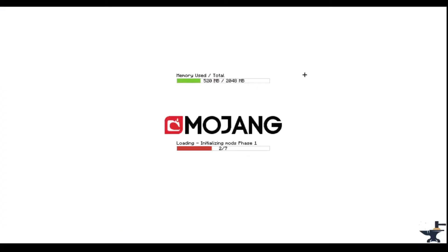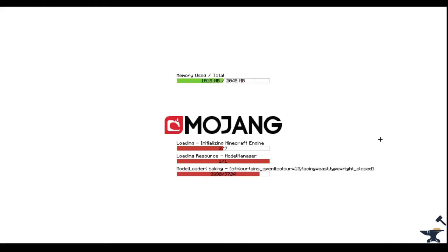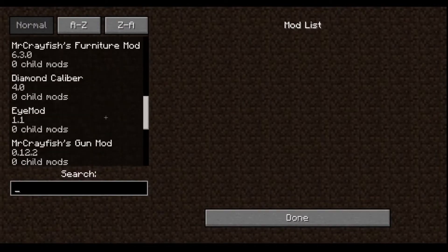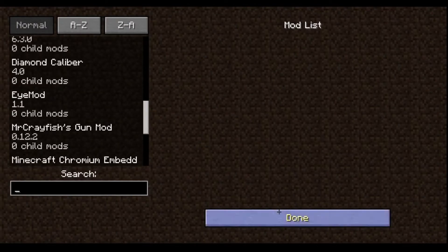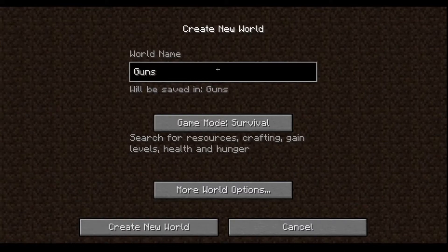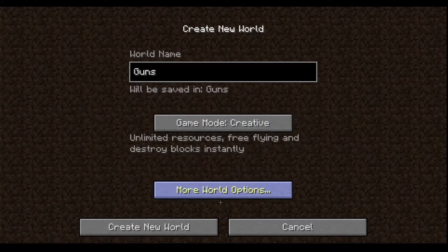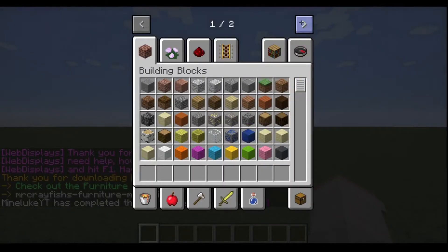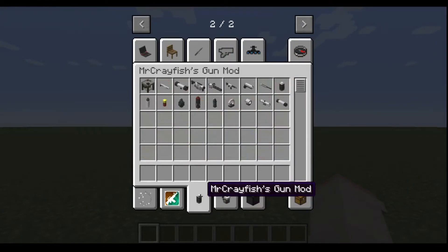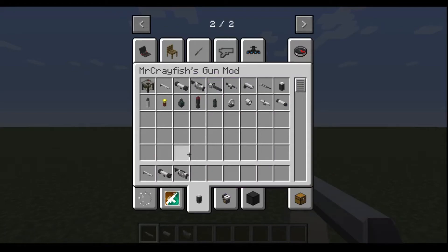Once you're done, wait for it to load. It might load slowly if you have a lot of mods installed, but for most people it'll load pretty quick. Once it's done, click on Mods and check for the Mr. Crayfish's Gun Mod. If you see it, press Done, go to Single Player, create a new map called 'guns', set it to Creative, change to Superflat, and create. When you load in, press E, click the arrow, and look for the bullet icon that says Mr. Crayfish's Gun Mod — then you'll have all the guns.